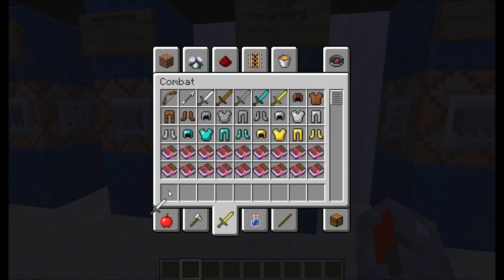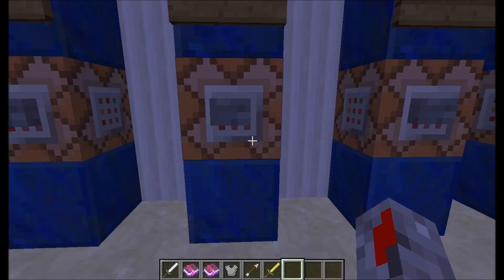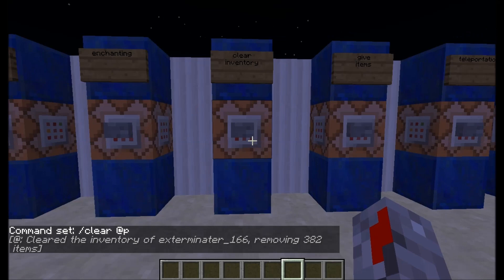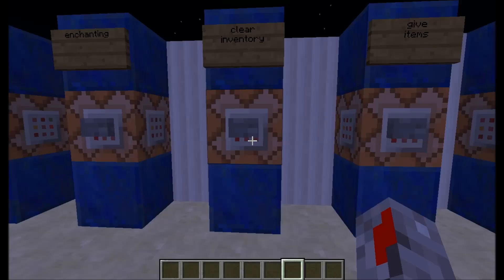Also a very useful command: clear inventory. It will clear your inventory — basically all the items in your inventory will disappear. And it will say how many items it removed — 382 items in this case.